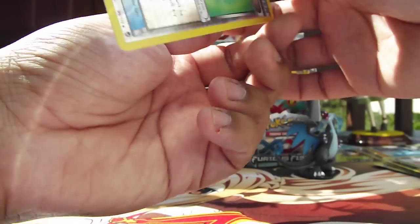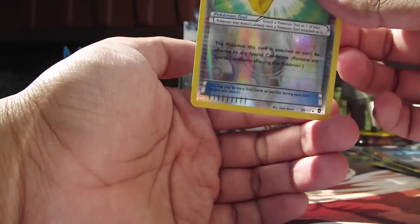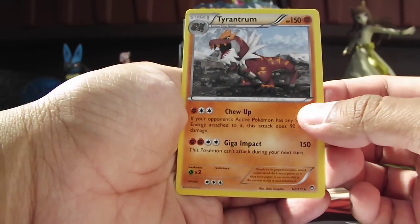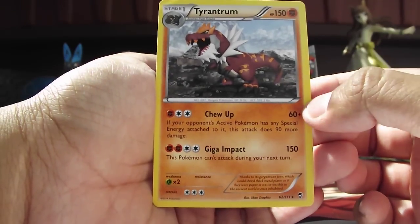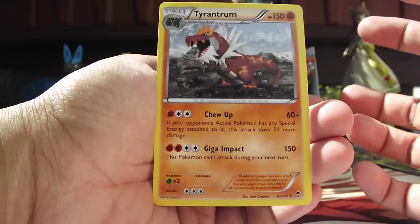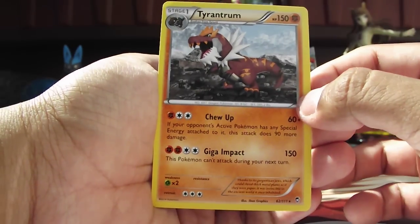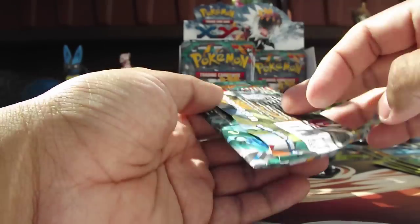The reverse holo is — nice! Sparkling Robe reverse holo. Pretty cool. Pretty impressed. And our rare is a Tyantra. That's not a holo? Really? Why? This guy is so good. Chew Up — if you play a competitive level deck, almost nothing doesn't use special energy. Chew Up is almost always going to do 150 damage. And he has 150 HP. Come on. He's just so good.